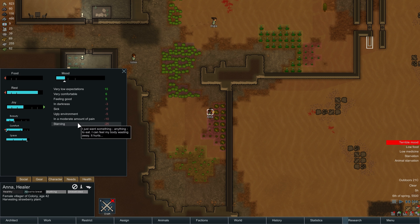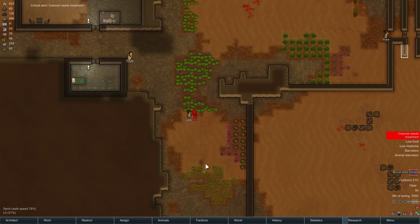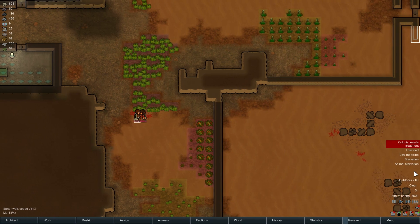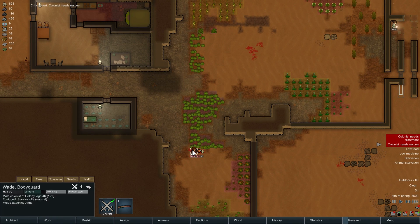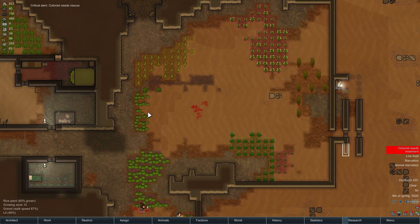Alright, Anna. Starving. Pain. Sick. Darkness. Anna broke again. Okay. Maybe we can put her down without hurting her too much. At least we know what the problem is now. Hizzles, can you actually rescue her please? I know she just beat you up, but it'll be okay.